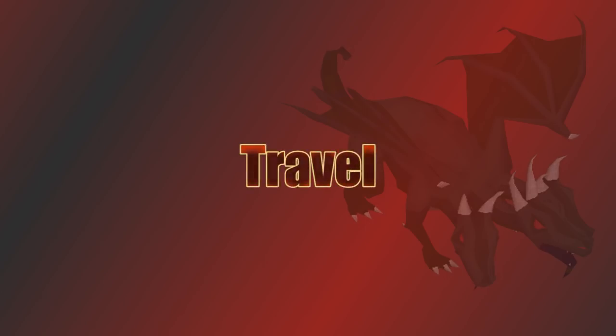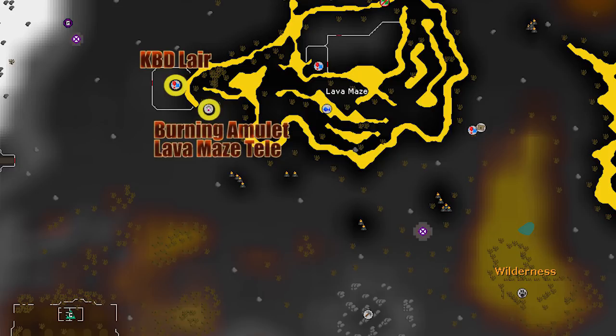The burning amulet teleport is what I use to travel — it's really cheap and a perfect teleport for this, though some players avoid it since PKers sometimes camp that spot. Overall I don't think that happens enough to be worth a longer trip. Other options include the Ghorrock teleport requiring 96 magic and the ancient spellbook, a level 44 wilderness obelisk (useful if you've done the hard wilderness diaries), a POH obelisk requiring 80 construction, a Games Necklace to Corporeal Beast lair, canoeing from Edgeville, or just walking — but realistically just use a burning amulet.